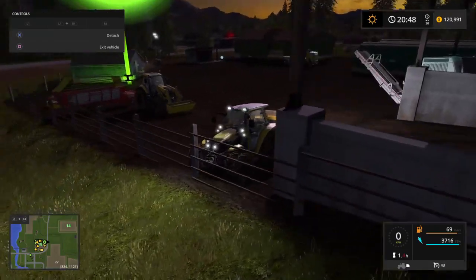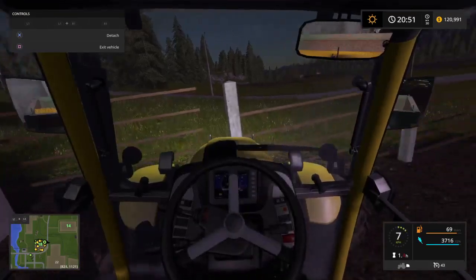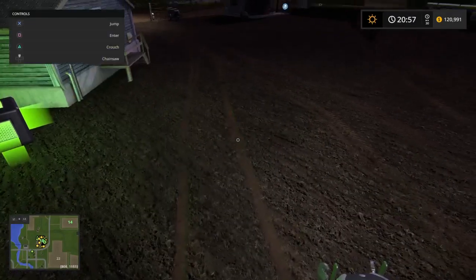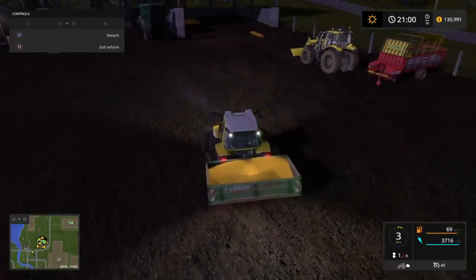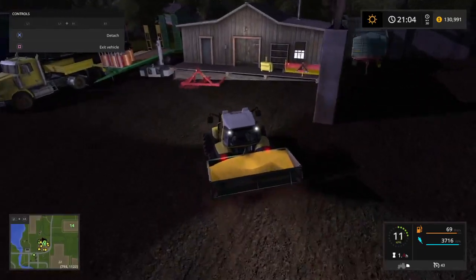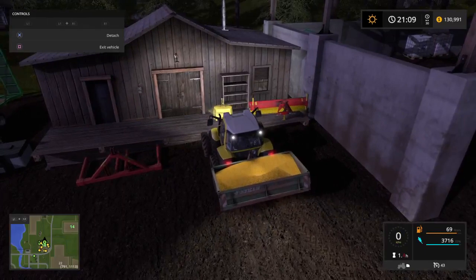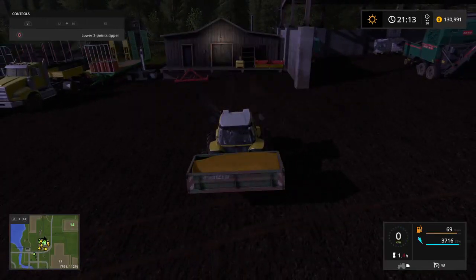We'll fire this up before it gets too dark. We'll fire up all the lights and head over to Farmer Joe's to drop this off. Oh my god, that's heavy - I need a weight on the front! I'm spinning. So once it's loaded it's a bit heavy for the little Linder. I do have a weight somewhere but it's too small - I can't reach it. Okay plan B - thanks for coming out Linder, you did your job.